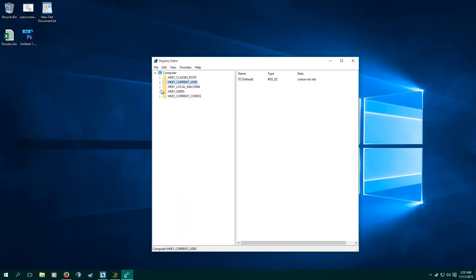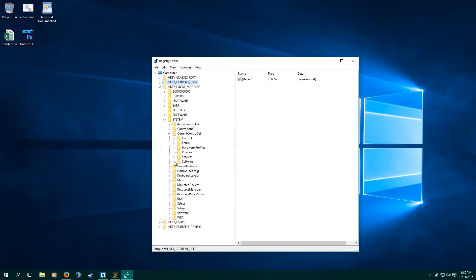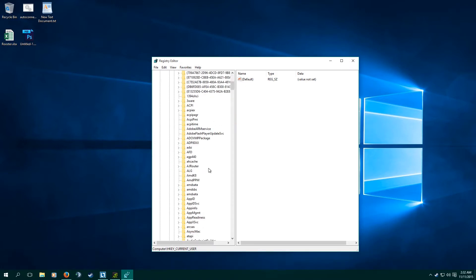You're going to go to HKEY Local Machine, then System, then you're going to go to Current Control Set, then go to Services, then you're going to go to TCP IP.